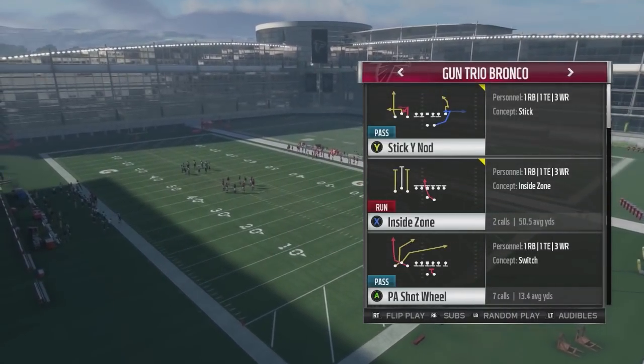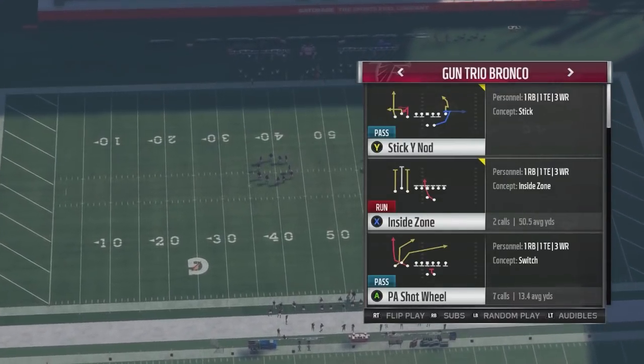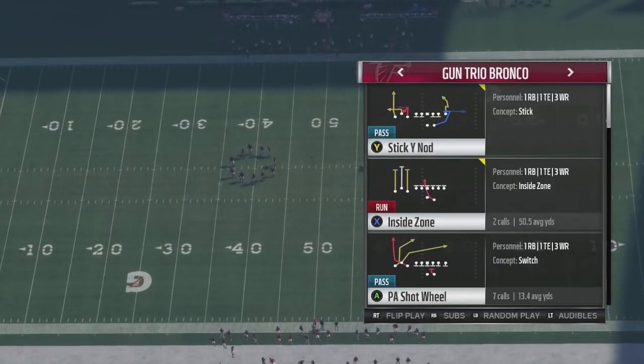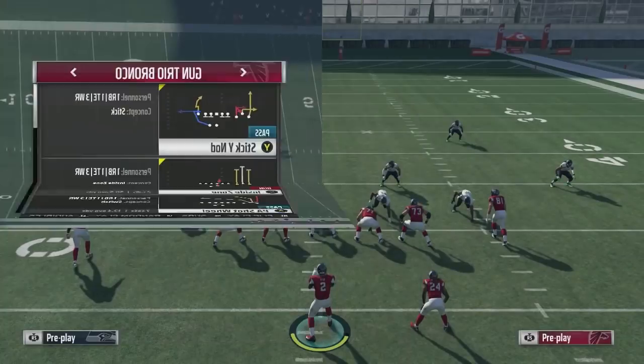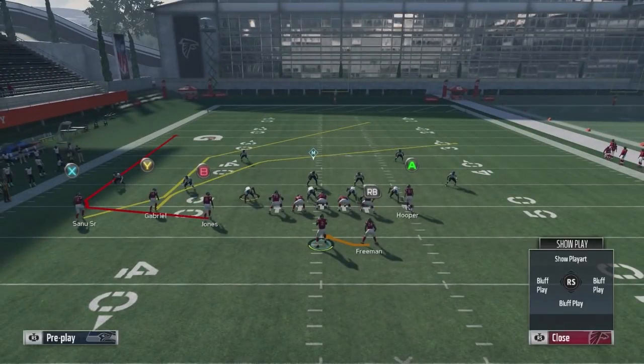Today we're looking at a base play that we'd like to use for this formation called PA Shot Wheel, which you can run against all coverages and have some great success. We really like this as a base play because of the ability to have a nice quick easy read. It beats all coverages and it's only got one hot route, so you can kind of walk to the line of scrimmage and do this right away. There's no motion on it, so it is a quick hike opportunity for you.